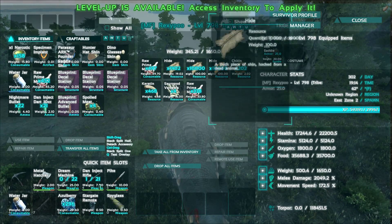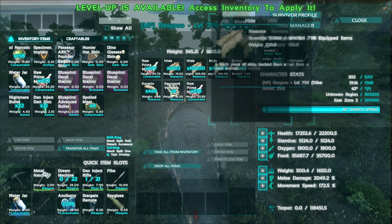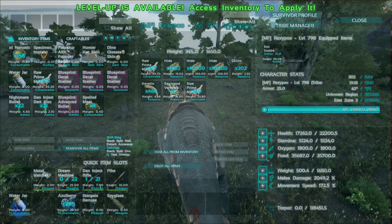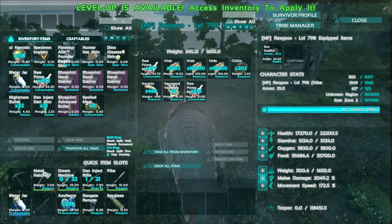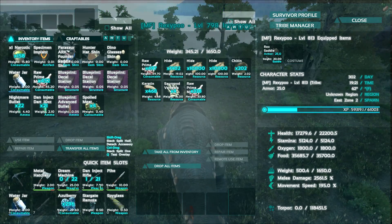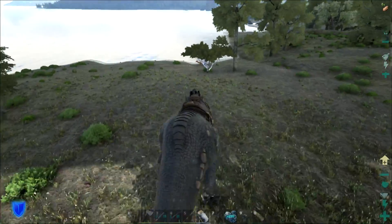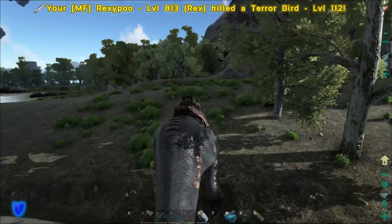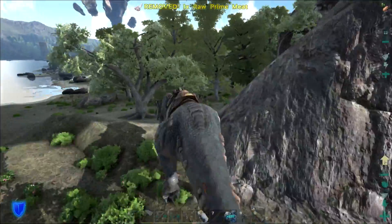I've been saving up all this hide because we have an Ascendant Rex blueprint that needs 47,000 hide — so it's pretty crazy, it's gonna take me a while to get that. I've been saving up a few levels here. How about we do a bunch of health and a bunch of melee? 195 speed and 2,500 melee so far — check him out, he's pretty fast. He still has pretty bad aim though. Speed gives these things a pretty good turning radius, it improves quite a bit.